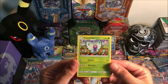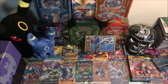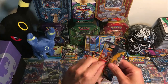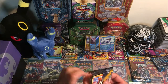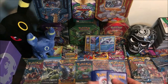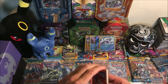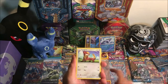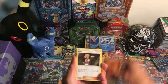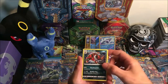That is an awesome Butterfree, but whatever, let's move on. We got an Incineroar pack — come on, white code! We got Torracat, Yungoos, Rowlet, Cosmog, Lillipup, Fighting Energy, Passimian, Hypno, Trumbeak, reverse Popplio, and a holo Krokorok.